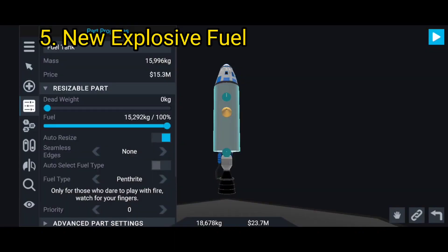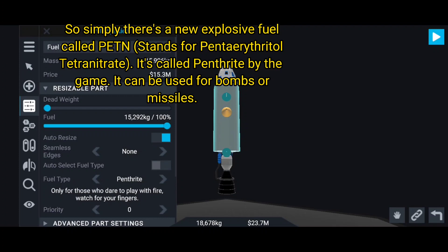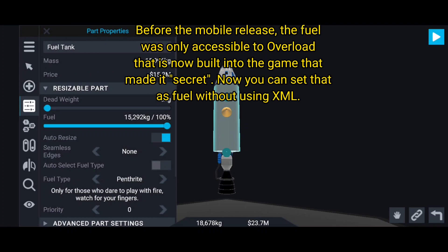Feature 5: new fuel. Simply, there's a new explosive fuel called PETN - stands for pentaerythritol tetranitrate. It's called Pentrite by the game. It can be used for bombs and missiles. Before the mobile release, the fuel was only accessible via overload, but it is now built into the game. Now you can set a part's fuel without using XML.